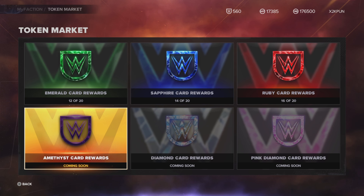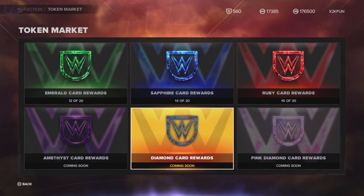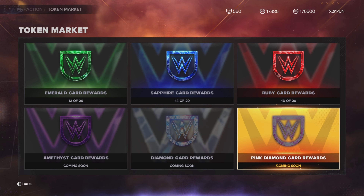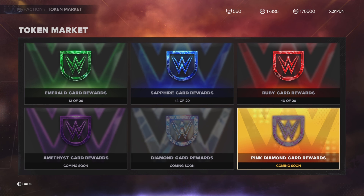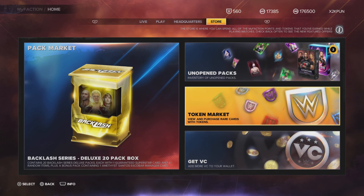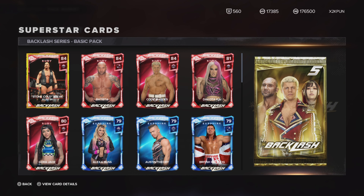The token market — everybody can't wait for it to open, it's going to be like Christmas. But right now we're living the nightmare before Christmas. When the Amethyst token market opens, those cards are going to be OP. And when Diamond and Pink Diamond promos come out, the game is pretty much going to be over — because they're already working on 2K24 and won't be releasing many updates. So why not give us Diamonds and Pink Diamonds now to get people to open packs?